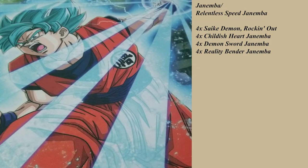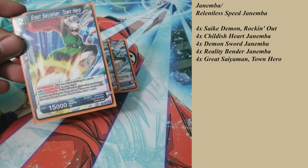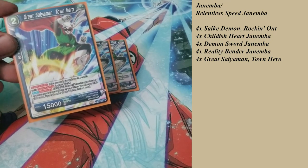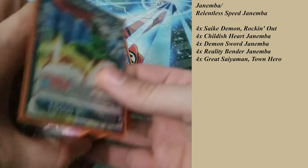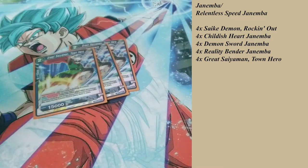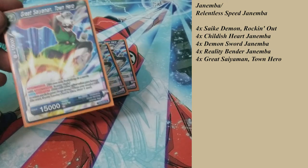Now, you may have seen other Janemba mill decks out there. My super combo choice is the Great Saiyaman Town Hero — he's a Sparking Five. I am not playing any Overwhelmed cards in this deck because the goal is just to play what I need and keep alive what is necessary. A lot of times if you evolve Childish Heart Janemba and put him at the bottom of your deck, the original card goes to your drop area — just one extra card added there. As long as you have five cards in your drop zone, you can draw one card with this combo.